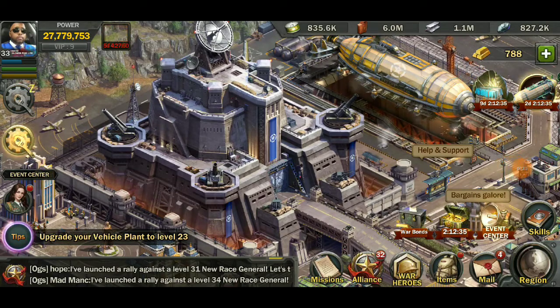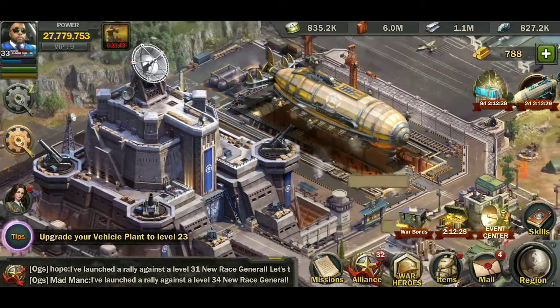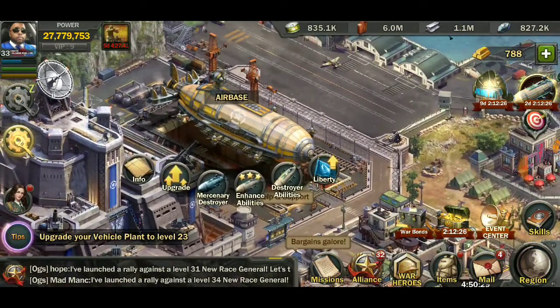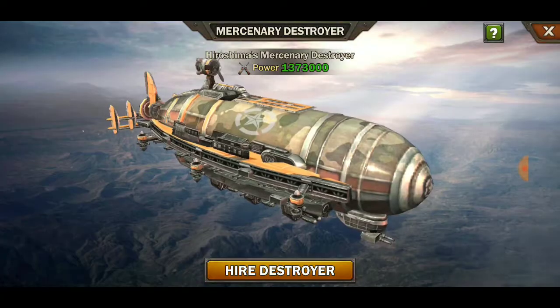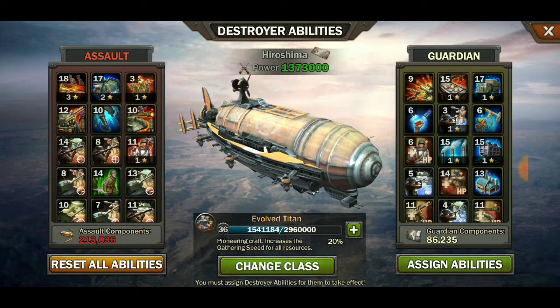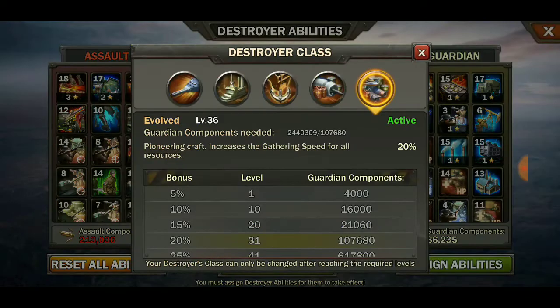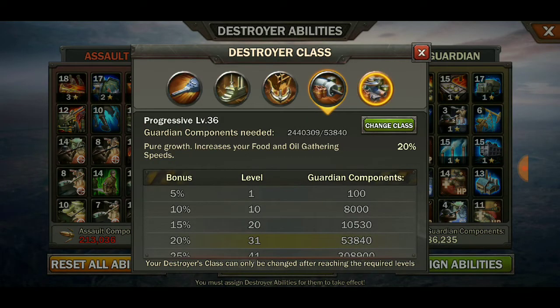What's going on guys, welcome back for another episode of Z Day Hearts of Heroes. We did have that 2.0.0 update — the base is phenomenal. We also got the air base which is pretty cool, another destroyer. Hopefully they don't change this one because it's pretty good. We got mercenary destroyer, that's the one you can hire. Nothing really changed on that — enhance abilities, destroyer abilities — but right now we're going to focus on changing our class.